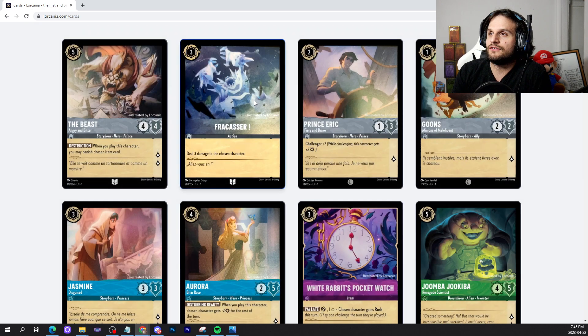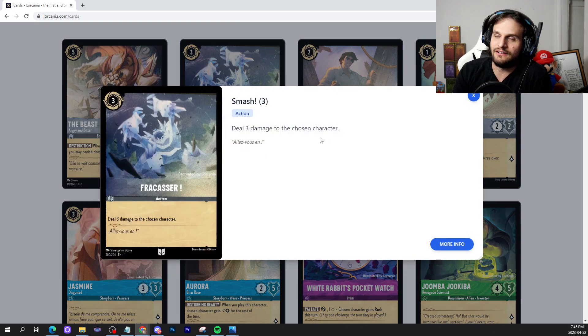Next up, we have Fracassar — I don't know how to speak French. Deal 3 damage to the chosen character, so it's a 3 for 3 damage, that's what this card is. I do prefer the cannons because it's 1 for 2, but 3 is a magic number. People might smash and play this card to hit certain characters in decks. I wouldn't count this card out of the meta just yet, but I don't see it being super good. Not being recurrable is kind of annoying, but 3 damage is cool.